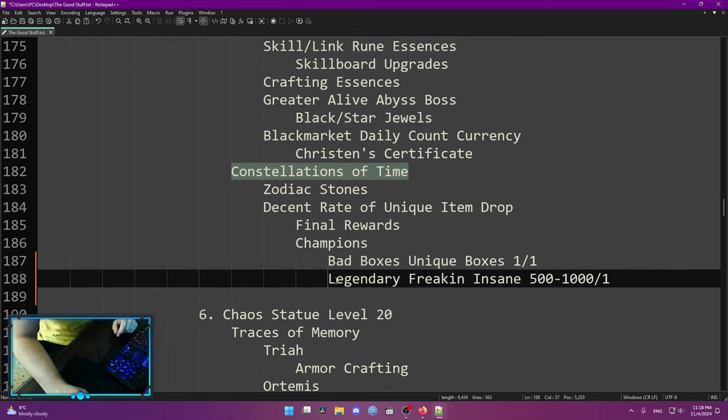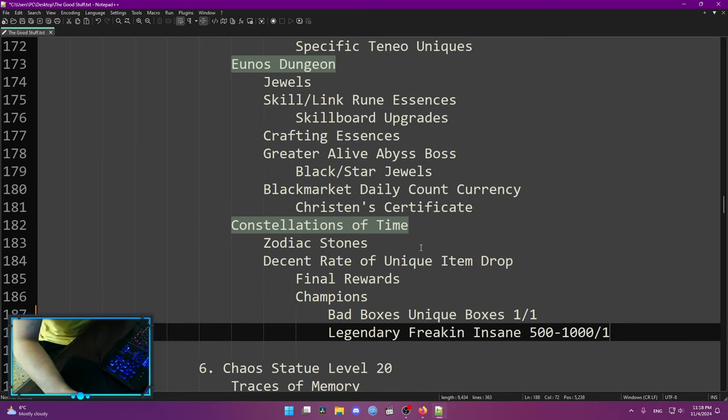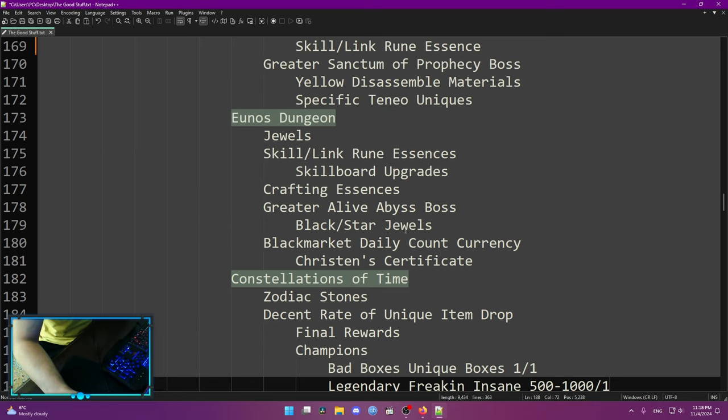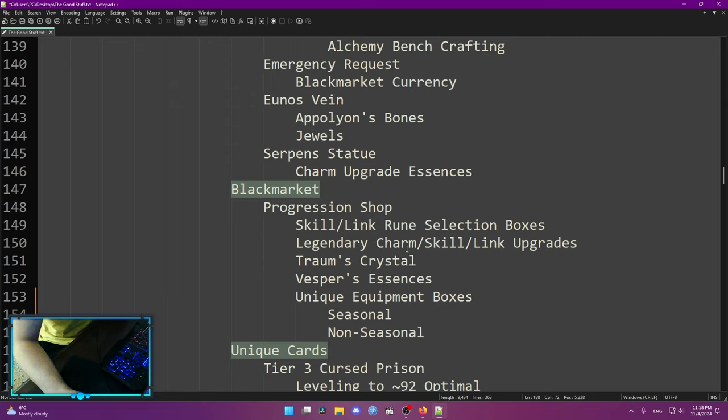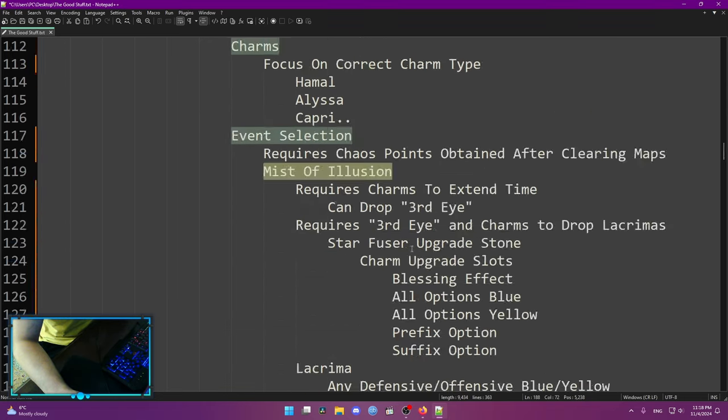The legendary boxes were really good but are no longer as good. I tried aiming for one about two seasons ago, killed around 500 champions, and didn't drop a single one. But that basically sums up the chaos statue progression — I put a lot of stuff in here and explained a lot of stuff.